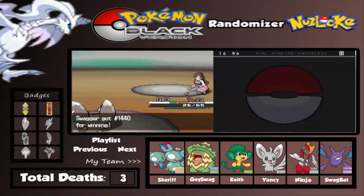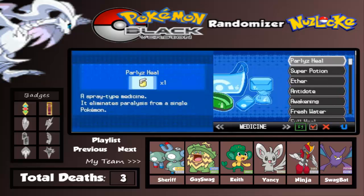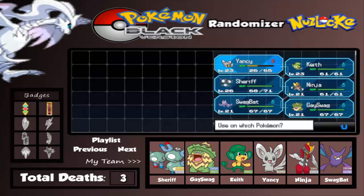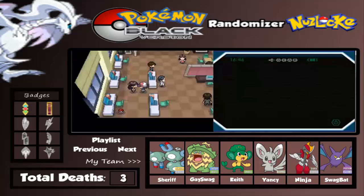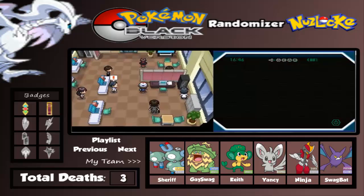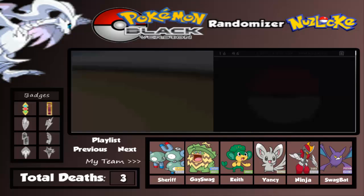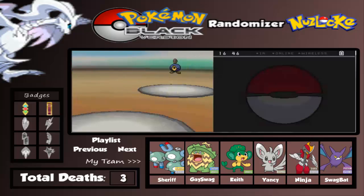That's GG. We have some Amulet Coin to double the money, so let's survive here. There's a Scientist! Let's go battle the Scientist - he has a Woobat.